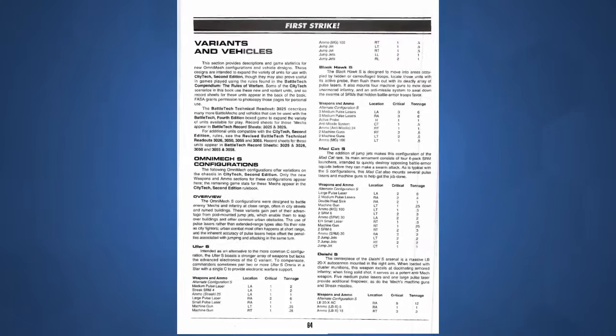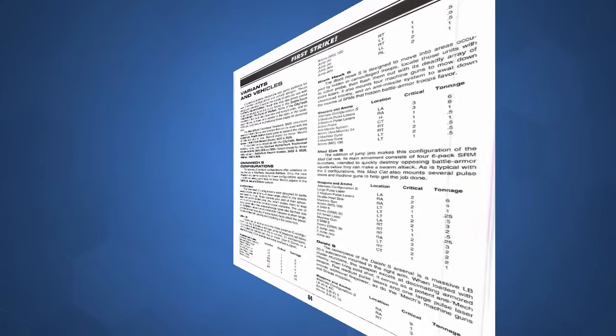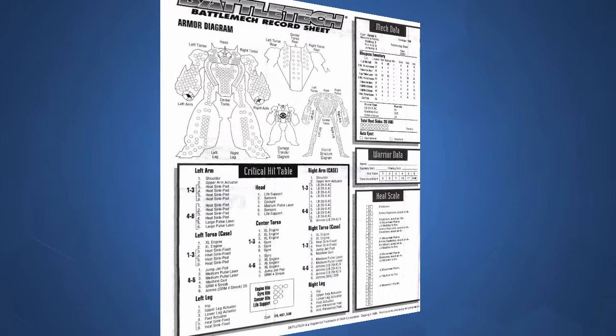The last section of the book, Variants and Vehicles, is a short one, which basically lists mech variants and provides sample record sheets to use with all the rules and concepts First Strike introduced.